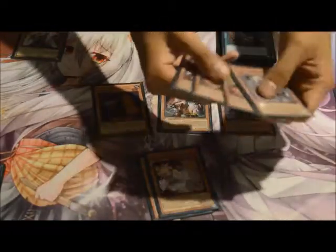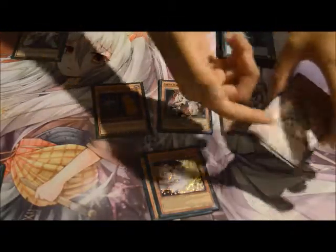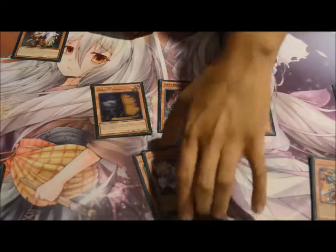Two Ash Blossoms — pretty much mandatory now. You don't need them; Invoke runs pretty well on its own. But they also help you go into Purgatrio. And even if you don't have that, you have yourself Ignis Heat.